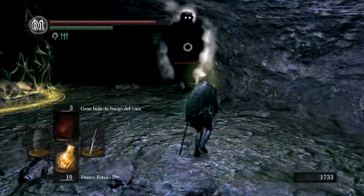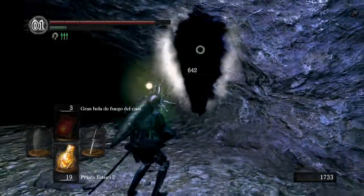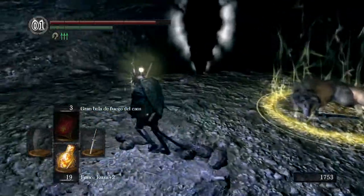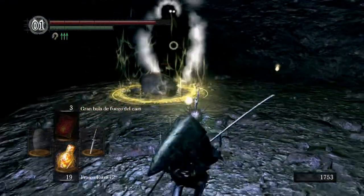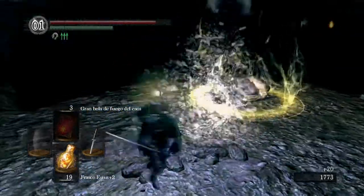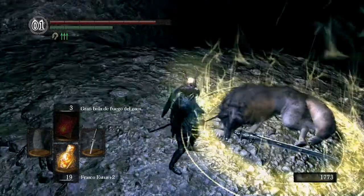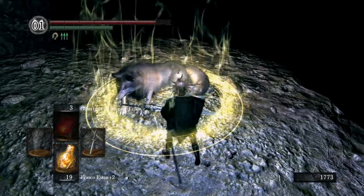Si te fijas está justo... pues tiene un como escudo de poder, un círculo de poder. La quinta de Sif — y ahí está Sif, nada más es acercarnos a él. Listo.